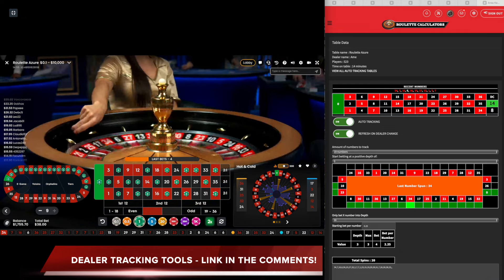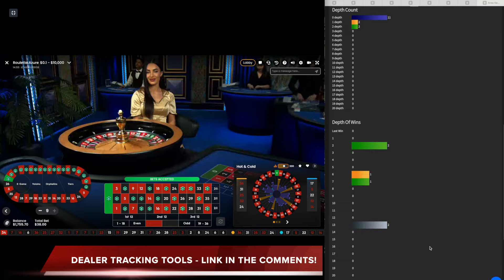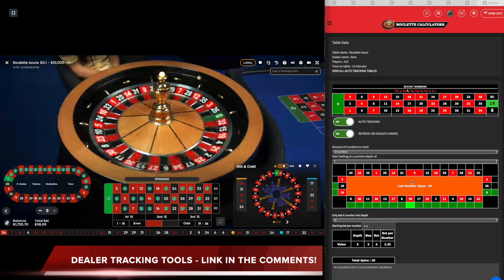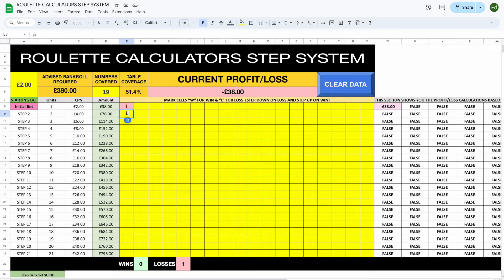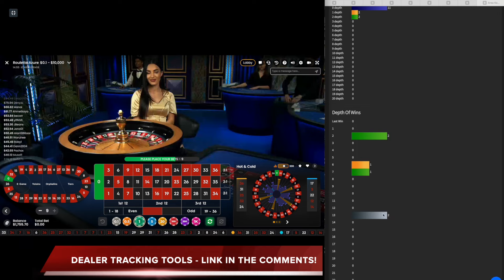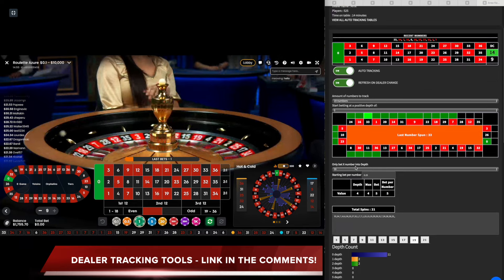Let's see if we can get this on a depth of three. She's been 14 on the highlighters, eight on the unhighlighted. We want to see this land on zero or anywhere after for half the wheel. Oh, now it's 33. I'm going to stop for a second because she's now on a depth of four. She was really hammering that highlighted section but now she's on a depth of four, which is a bit concerning. She's done depth of one, zero, zero, zero, zero, zero, one, one, zero, zero, zero, two, zero, then four.